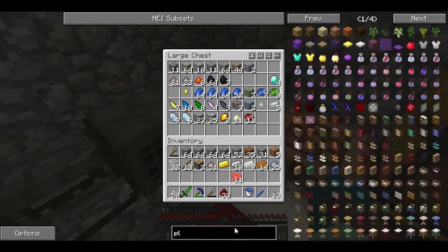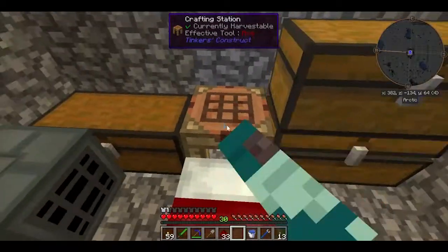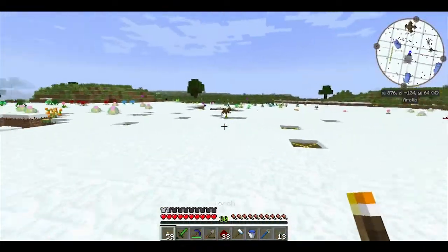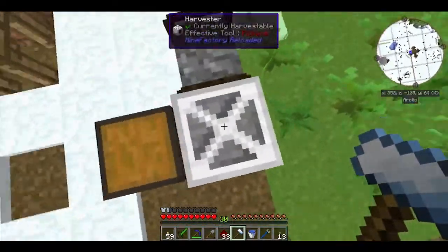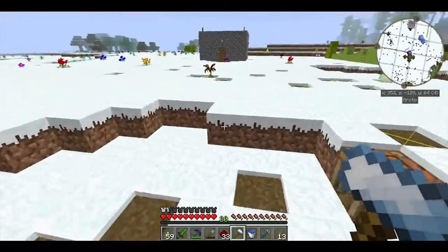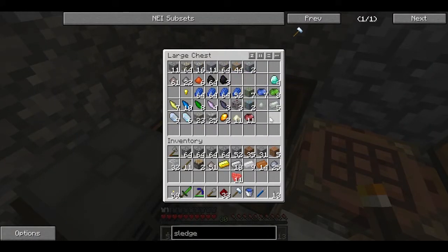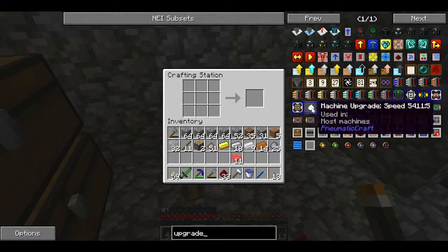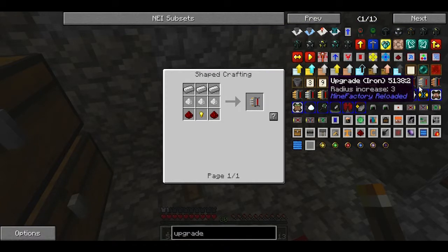I will place upgrades in this and this to make them go further. But first, I need to craft a precision sledgehammer. Like, when you hold a precision sledgehammer — copper — you will see that there are some squares happening. This is the range of your machines. Like, this machine acts for this area. Now, if I give it an upgrade, which I believe I can make if I have some copper or some tin — I want to make iron upgrades. The radius increase of three works from both sides. I will explain what I mean by that a bit later.